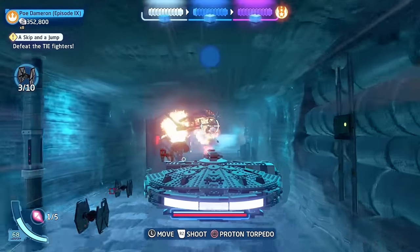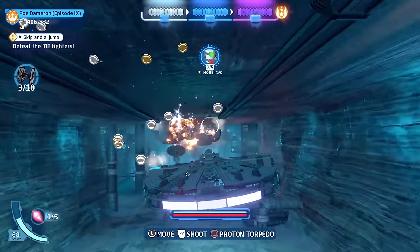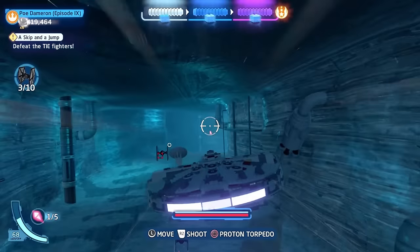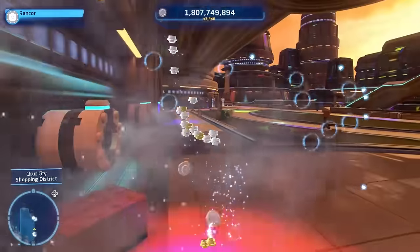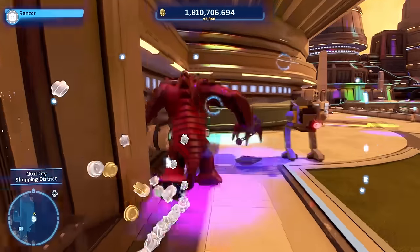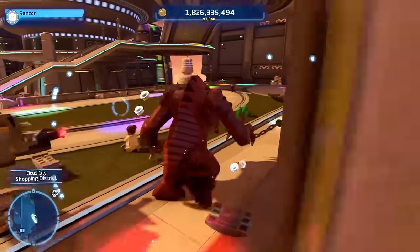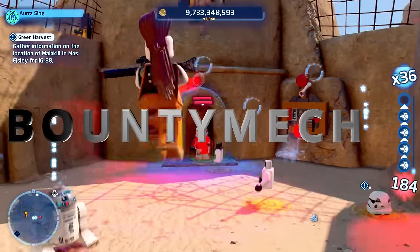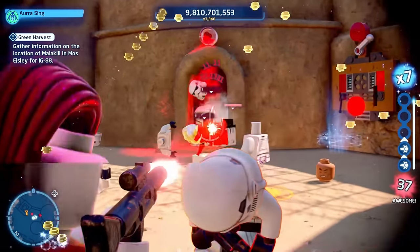I've seen some excellent stud farming guides on YouTube. There's the Episode 9 method with the first mission that gets you anywhere from 750 million to about a billion studs every 5 minutes. There's the Rancor on Bespin method where you can rampage around Bespin with either the Rancor or a Walker, and that will get you about a billion every 5 minutes. But this method beats them both by almost double. This method is what I call the Bounty Hunter Astromech method — you're making a dream team between the Astromech and the Bounty Hunter classes.